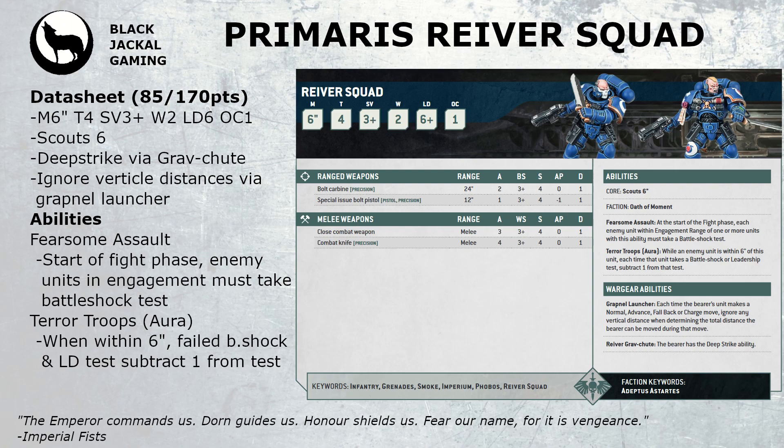They come with standard Ballistic Skill 3. Their ranged options start with the Special Issue Bolt Pistol as default — this has the Pistol and Precision keywords, 12 inches range, 1 attack, Strength 4, AP 0, 1 damage. You can opt to take the Bolt Carbine instead, but you lose the combat knife. The Bolt Carbine also has the Precision keyword, 24 inches range, 2 attacks, Strength 4, AP 0, 1 damage. In melee, Weapon Skill 3, and with the Bolt Carbine you just have the close combat weapon at 3 attacks, Strength 4, 1 damage.